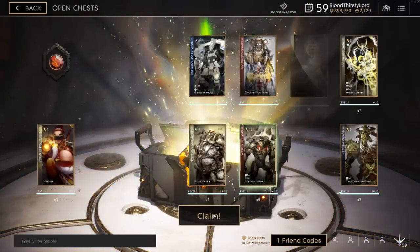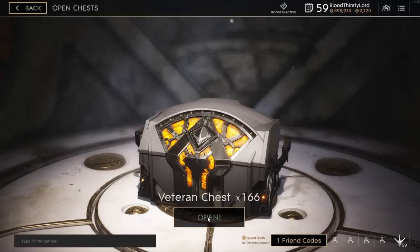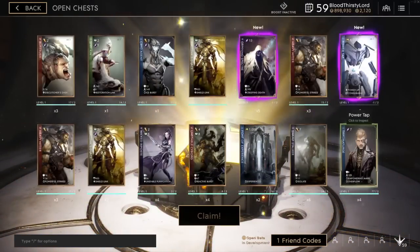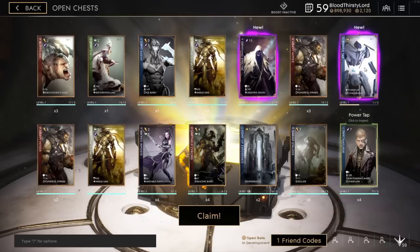We got about six more to open. Nothing new on the next one — when I don't get a new card and I'm getting duplicates, it doesn't feel as good. I need new stuff. Epic — two epics! This one looks like Kalari. This is hype.